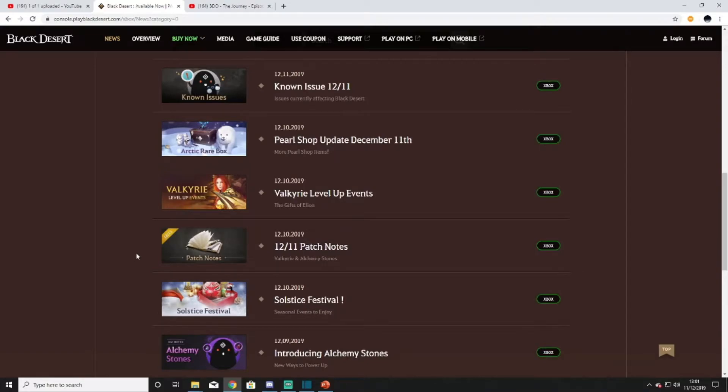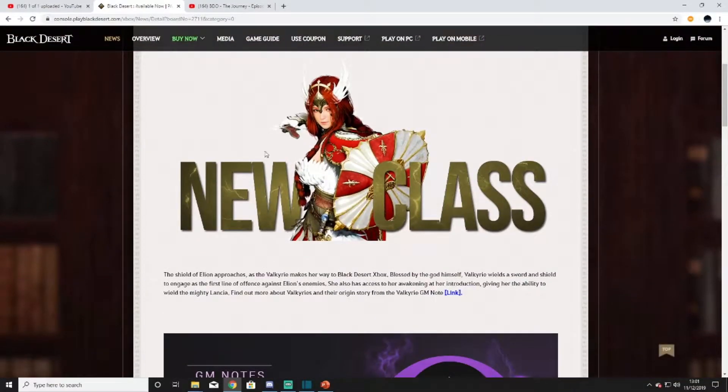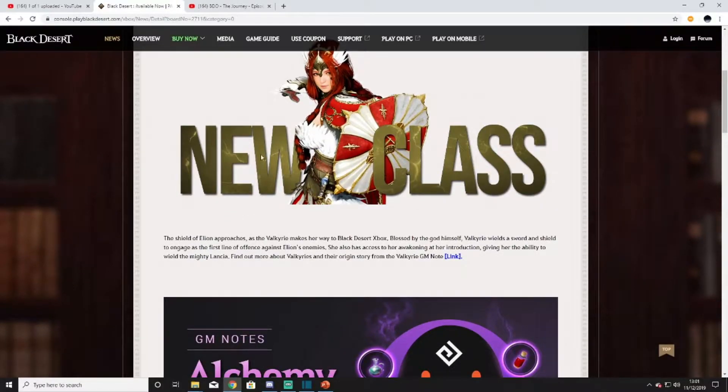Welcome back to the channel. Today we're going to go through the patch notes for the 11th of December 2019. Right off the bat, Valkyrie is now available on Xbox. She's also released with her awakening at the same time, because this is the last patch we're going to get until January next year, due to Xbox being on holiday for their certification process.